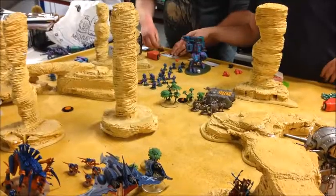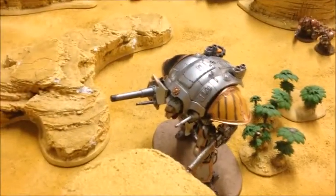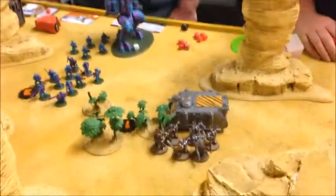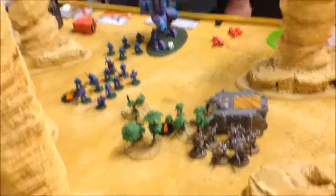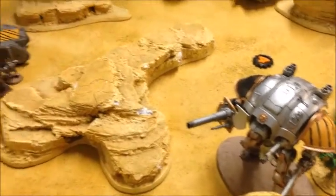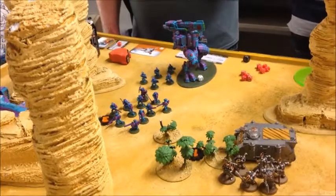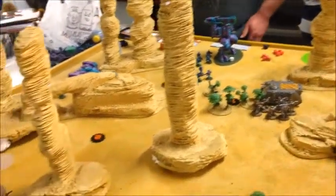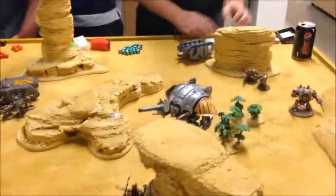Tau turn three, and the Storm Surge really started to make its money. Pathfinders put a single Markerlight onto the Knight. The Devilfish swung round, Breachers and Fire Warriors pushed up ready to take out the Gaunts, but it was all about the Storm Surge. The Pulse Driver Cannon fired two shots at the Vindicator — wrecked it. Two shots at the Rhino — wrecked it. A D-Missile hit and rolled a one on the D-table. The Knight proved completely impervious today. Pretty much everything else — the Gaunts got massacred again by the Storm Surge with help from the Fire Warriors. Scored Overwhelming Firepower for D3, getting two points. Not a bad little turn.